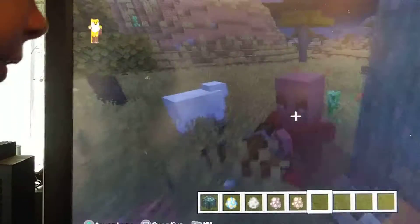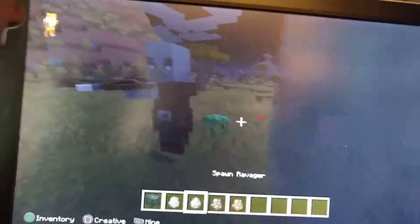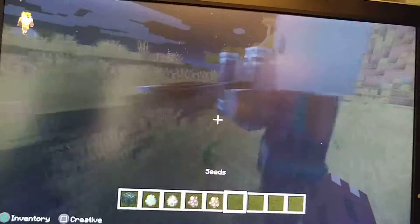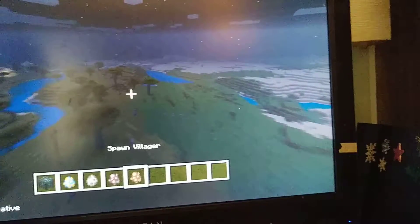What's cool about pillagers is they can actually go on top of a ravager. Sometimes it takes a bit of time, but if you get lucky enough you'll see this pillager riding on top of the ravager's back.